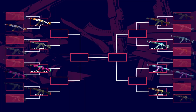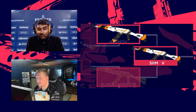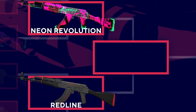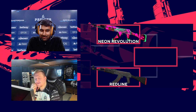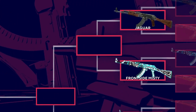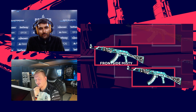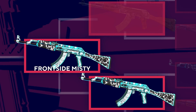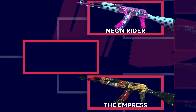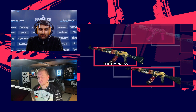I might ask you a couple of questions about your choices. Black Lemonade versus the Asiimov — stick with Black Lemonade, it's just old school. The Red Line versus the Neon Revolution — the Revolution just caught my eye. The Jaguar versus Front Side Misty — the Front Side Misty definitely, it also has a nice color. The Empress versus the Neon Rider — the Empress, because I just need something a little more different.